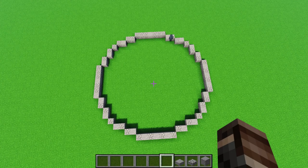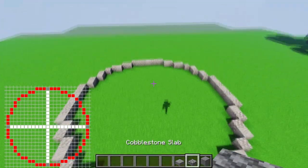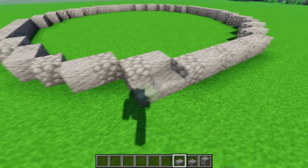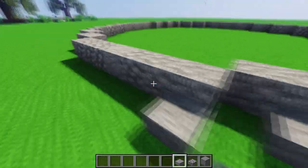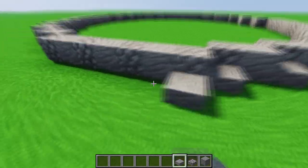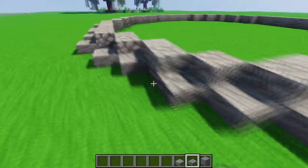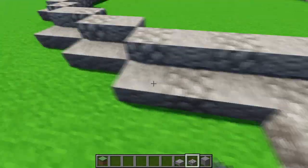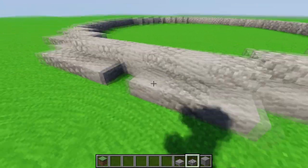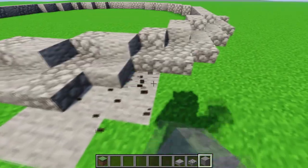Using cobblestone and underside blocks, we're creating a circle. On the bottom left screen you see a diagram where the blocks should be. After that, simply take cobblestone slab and underside slab and randomly place them around the circle block and just randomly place near the slabs.